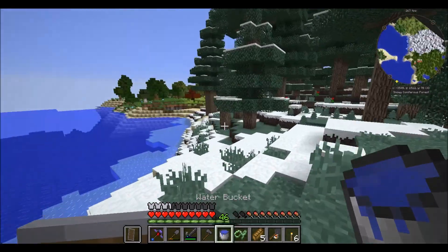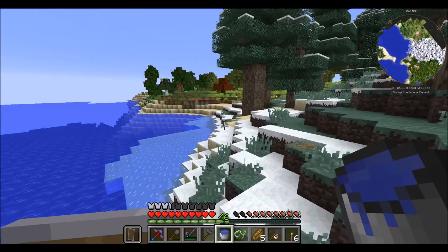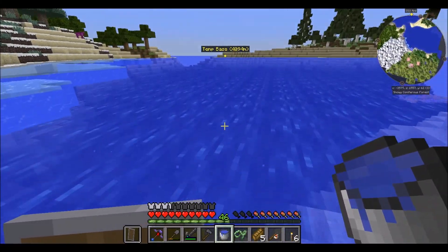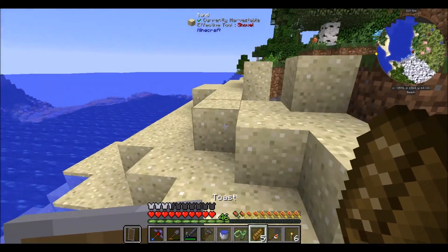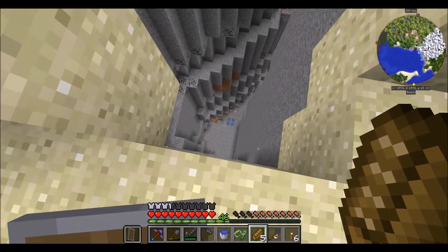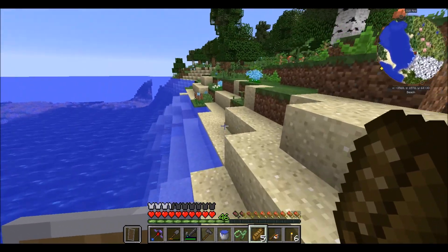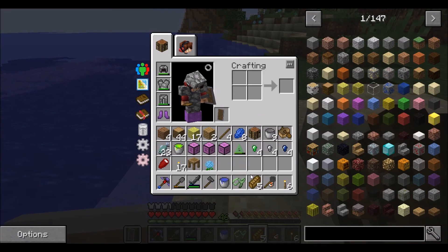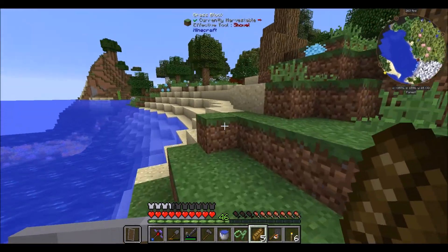It was weird — I found an iron one that was also purple. Anyway, let's continue looking for more pet dungeons. The sand ones are the easiest to find because they stand out on the edge of these sandy beaches. The illuminati pet was definitely a very good find — I'm super pleased with that.